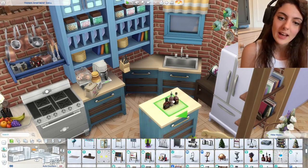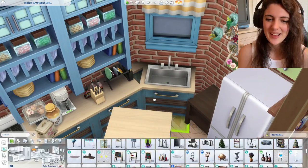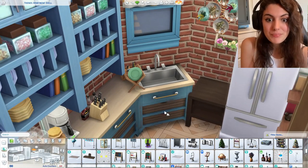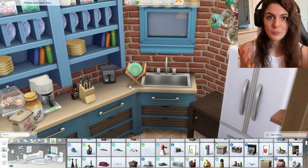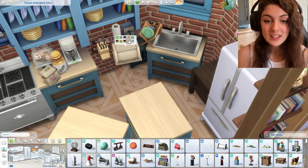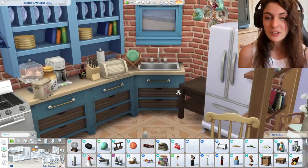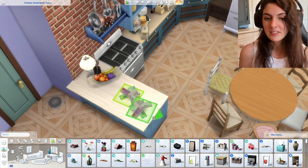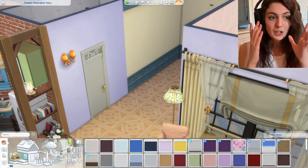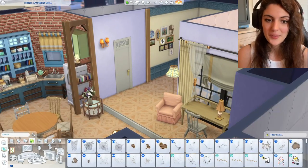I added some more clutter bits in the kitchen as well and went back and did that. I'm really excited to see what you lot think of this - I think it does look quite similar to the actual set. I've seen a couple of other Simmers do this but I've never fully watched through their videos because I always wanted to give it a go myself, so I didn't want to be too inspired by what they've done. I just wanted to look at my reference photos, base it off that, and see what I could come up with.